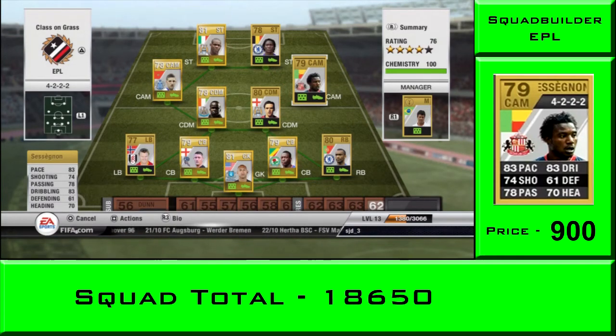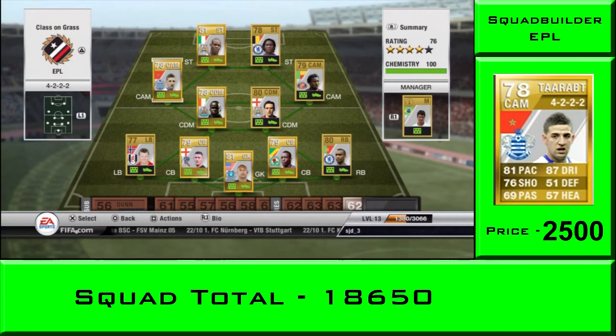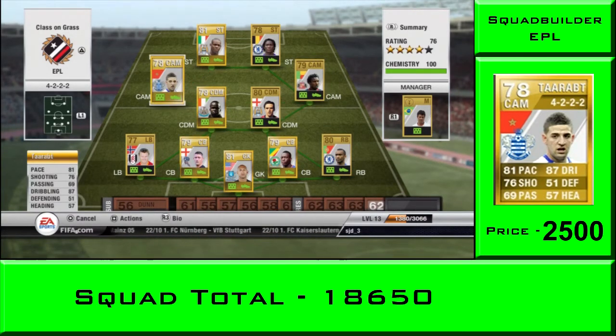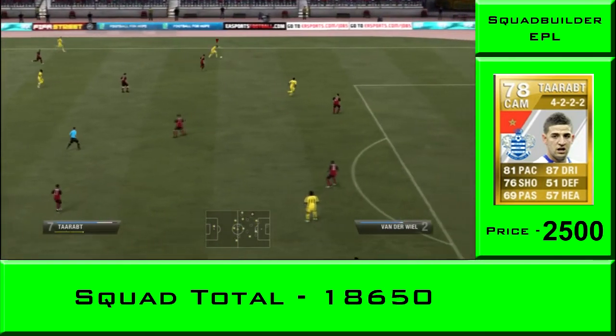We've got Sessegnon as our center attacking midfielder - he's got four star skills and for under a grand nothing to argue about. He takes on the opposition a lot of times. Along with our other center attacking mid who is Adele Terat, the five star skiller - one of the more expensive players at 2,500 coins.